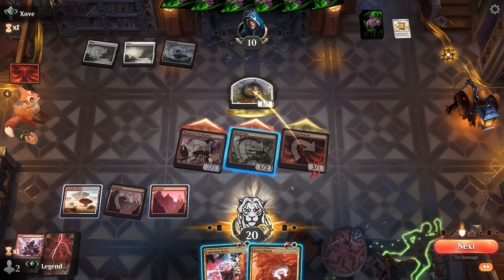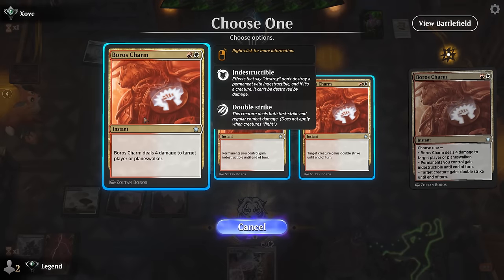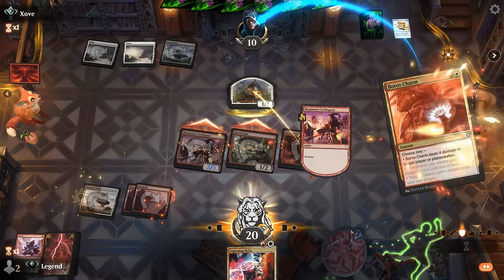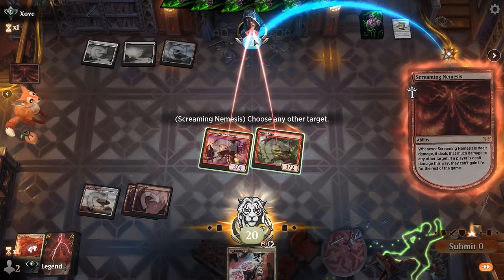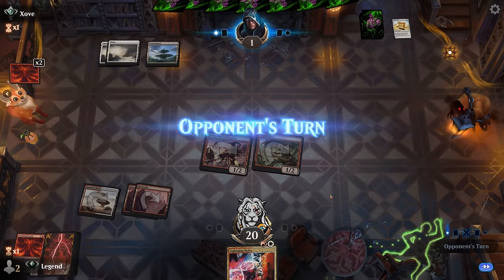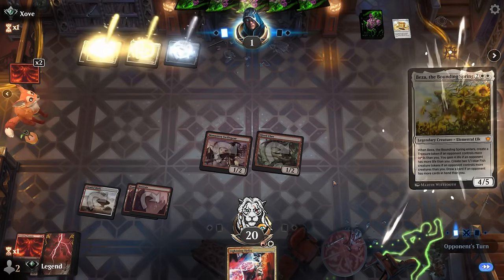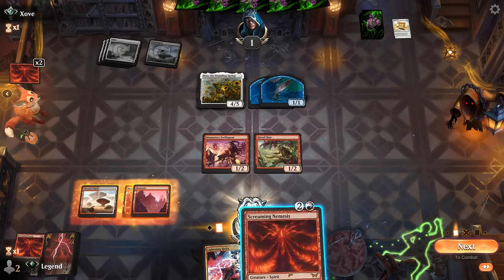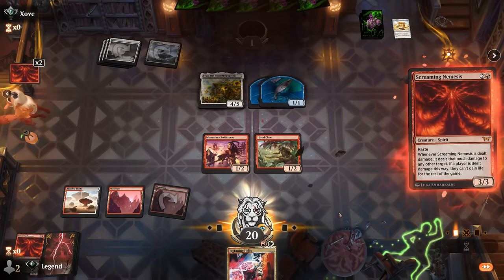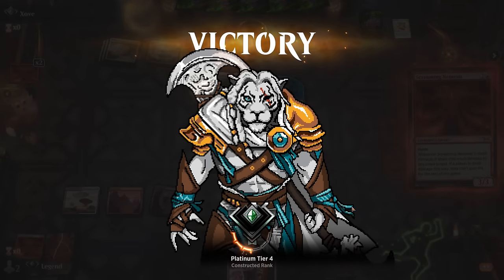Our opponent takes two, cannot gain life for the rest of the game, and then we Boros Charm for four more damage — probably worth triggering Prowess over making the team indestructible at this point. It's all about finishing the game with our burn spells. The opponent is at one. Beza is normally one of the best cards to stabilize, but Screaming Nemesis finishes the job. Awesome, on to the next one.